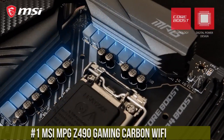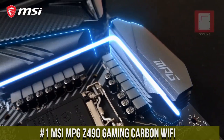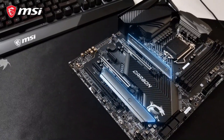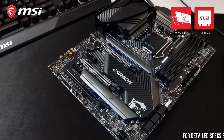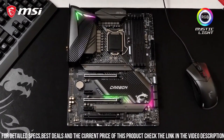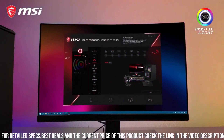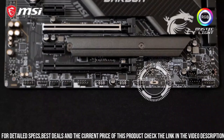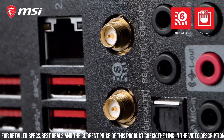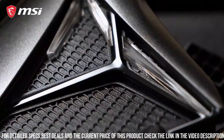Number 1: MSI MPG Z490 Gaming Carbon Wi-Fi — a motherboard designed to deliver unparalleled gaming performance and style. With its cutting-edge features and sleek aesthetics, this powerhouse motherboard is the epitome of gaming excellence. The MSI MPG Z490 Gaming Carbon Wi-Fi boasts a striking design with carbon fiber accents and customizable RGB lighting that adds a touch of sophistication to any gaming setup. Powered by the Intel Z490 chipset, it supports the latest 10th Gen Intel Core processors.